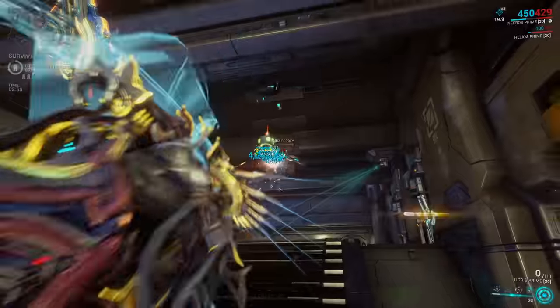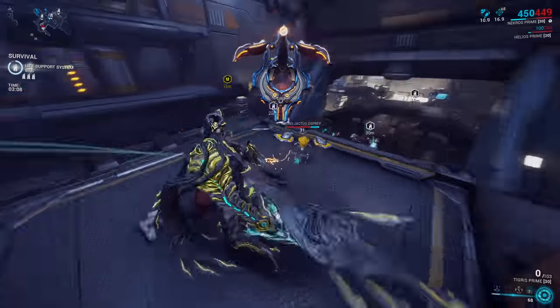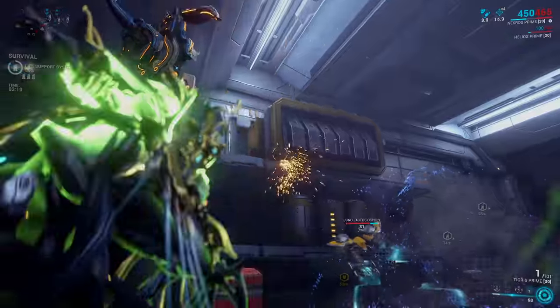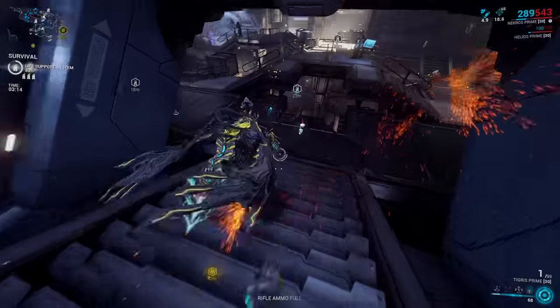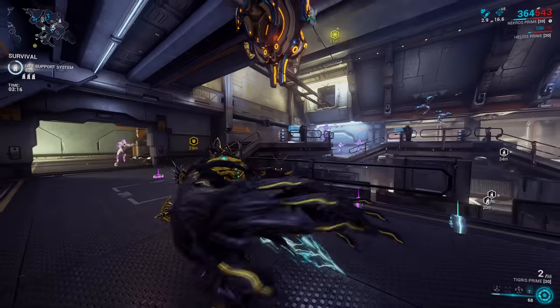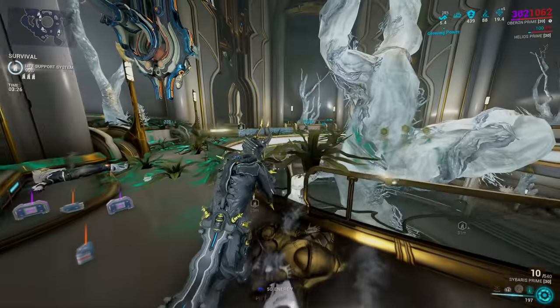The prime accessories — armor, syandana, and so on — are purchasable through Regal Aya, which is a currency similar to platinum that you'll be able to buy with real money. The event will run for 10 weeks, most likely running into The New War at some point. That gives you 10 weeks to get your hands on as many primes as possible before they go back into the vault, assuming they don't change how the prime vault works going forward.